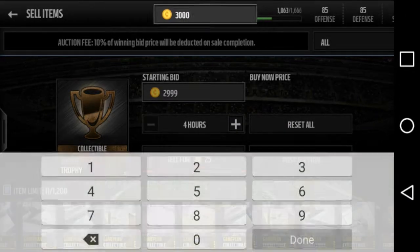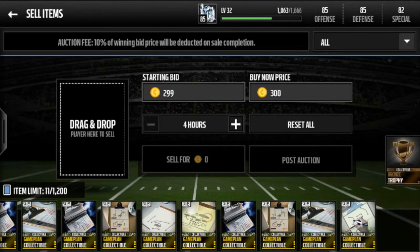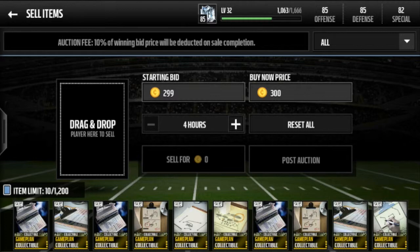Bronze trophies - same thing, you can sell them for 300 coins. That's what I usually sell them for and they usually sell pretty quickly. It doesn't really matter, they're just bronze trophies.